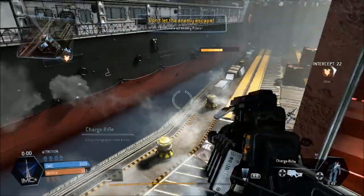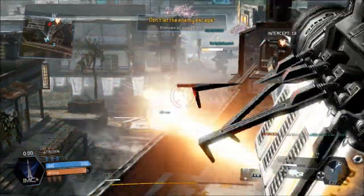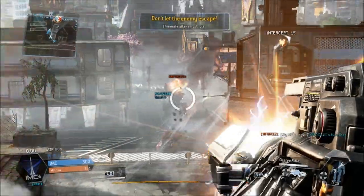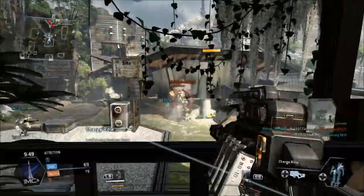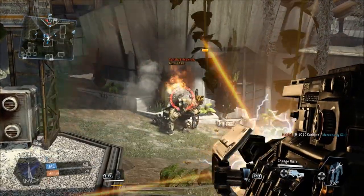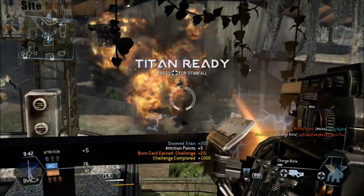In order to score a critical hit on a Titan, what you need to do is deplete the orange health bar of the Titan. And when it gets down to zero, you score a critical hit. If it says Doomed Titan at the bottom of the screen, that means you've scored the critical hit. Unless it says Doomed Titan, it's not your kill and it won't count towards the challenge.